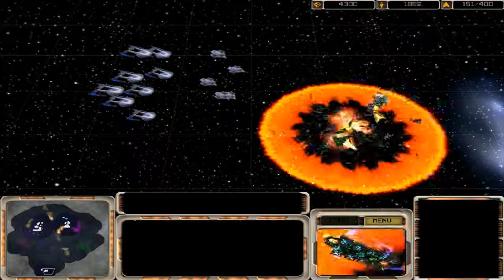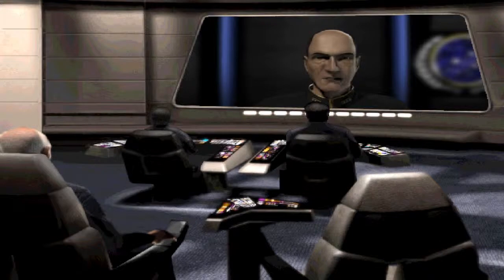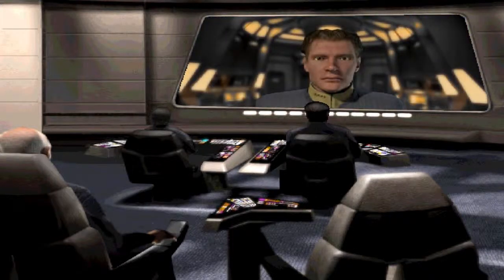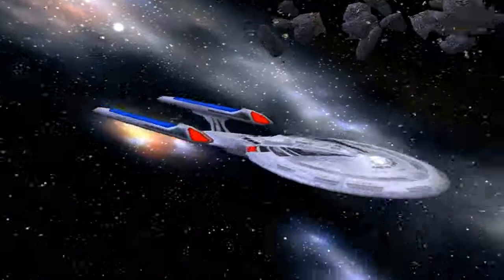Incoming transmission from Admiral Hawthorne. Picard, I have alerted all ships in the quadrant of the Borg threat. The Enterprise is to escort the Premonition to the Mannheim Research Facility for investigation and repairs, then return to Starfleet Command to begin preparing defenses. Captain Deming, we were able to repel the initial Borg attack on Starbase 612. We may have just given the Federation the chance it needs to survive. It doesn't really matter if it's enough or not — I will see you guys in the next mission, thank you for watching.